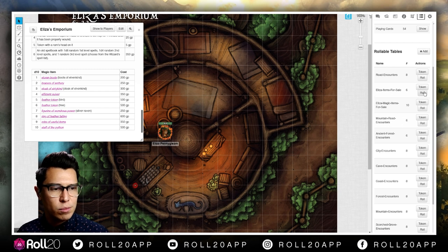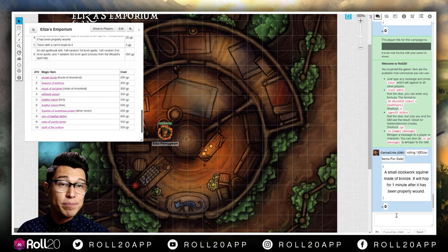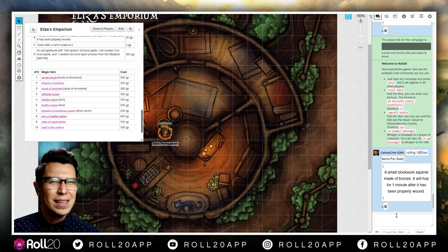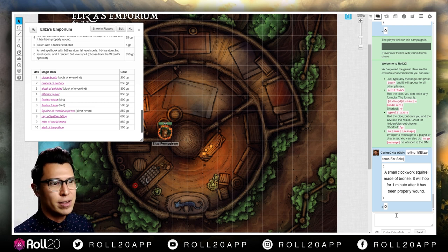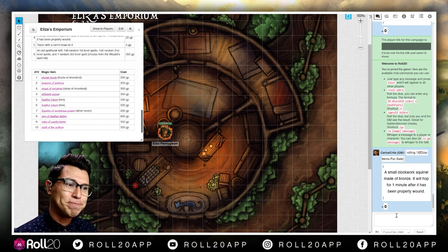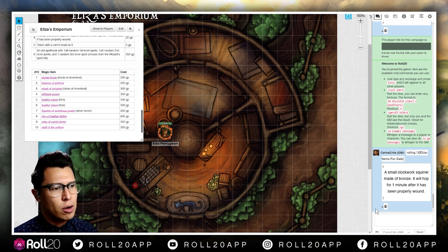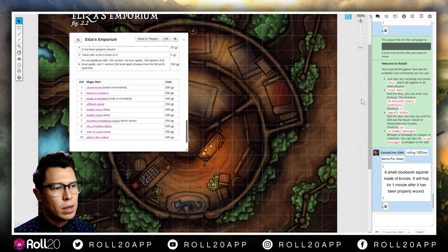Eliza's items for sale — let's just roll that and see what we get. A small clockwork squirrel made of bronze — it will hop for one minute after it's been properly wound. That's great! That's something I never think of when making a game. You can totally see your players using that as a distraction — put it in someone's tent, or maybe there are guards, and I just love the scene of a little squirrel hopping in to get their attention so you can punch them right in the face.